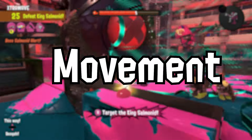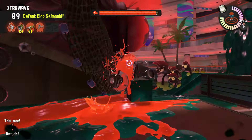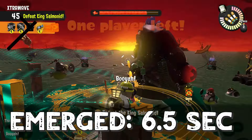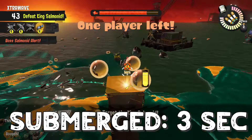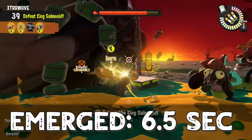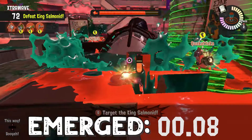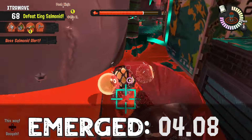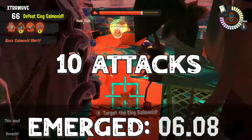Now how do you actually hit this thing's weak point? The little sensor is on Joe's back, and after each attack, Joe will hang out above ground for roughly 6 seconds. Then he dips below ground for 3 seconds and readies up his next attack. Then he attacks and repeats the process. The whole attack cycle takes about 9.5 seconds, so Joe will attempt to munch on your crew a grand total of 10 times.